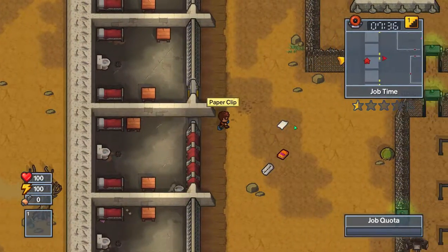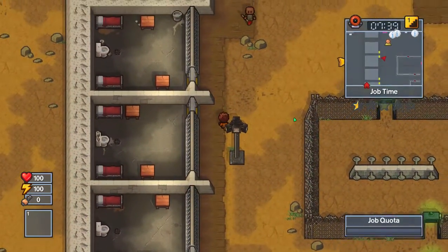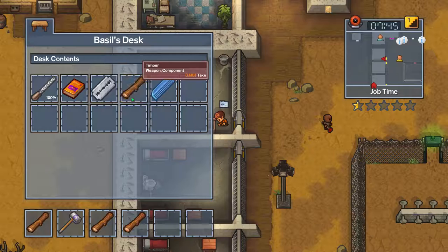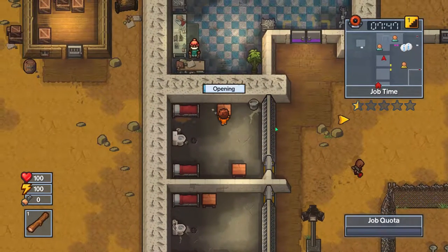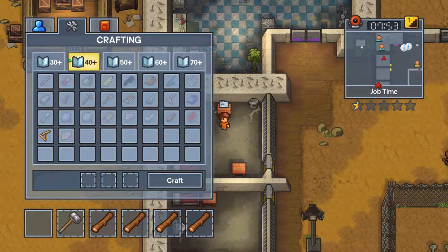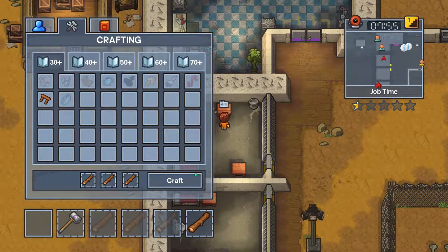One more wood should be good. One more wood and we can make the next Timber Brace. We're doing pretty good. Let's make a Timber Brace.